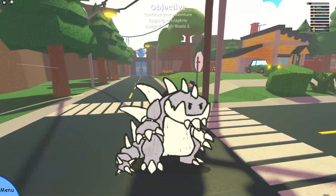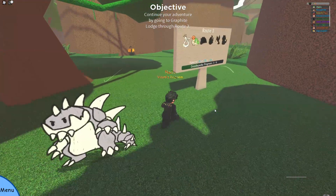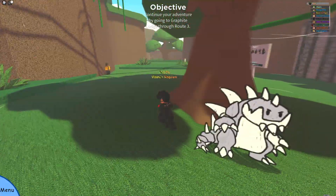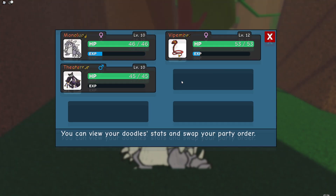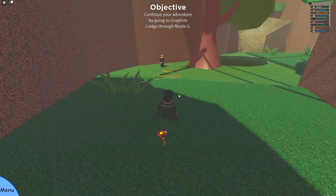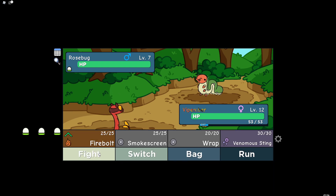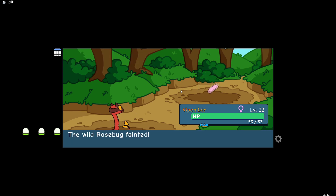I really like the design on this thing — it looks heavy. Alright, we're going into Route 3. We have four more to catch and I'll definitely catch all of them. I'm going to start with White Ember since it has the highest level. Rose Bug — is this the doodle we'll see in every single route? I don't know.